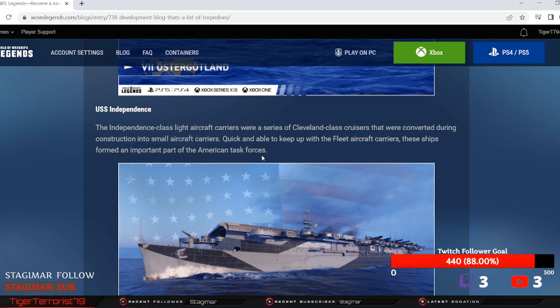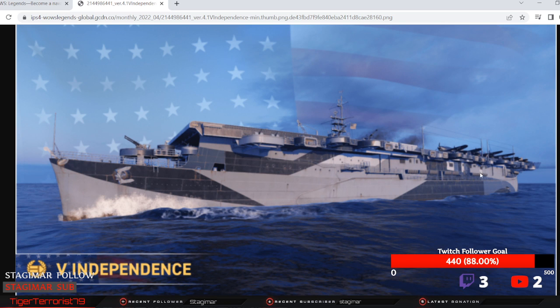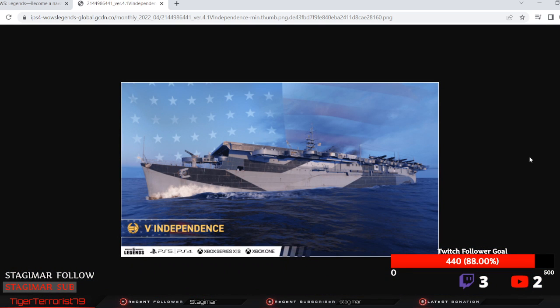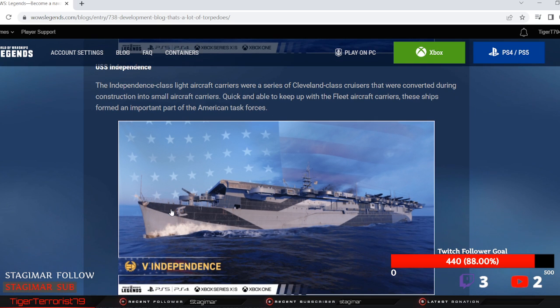And then obviously the USS Independence — basically imagine Saipan but built on a Cleveland hull. It's probably going to have Dauntlesses and Avengers, so either tier 1 Legends planes or max Ranger planes. Those actually look like Helldivers though — so those might be Lexington planes going to tier 5, which is going to be pretty scary. Independence-class Cleveland-class cruisers converted into small aircraft carriers — these are going to have even more than Cleveland does, just because, you know, carriers.